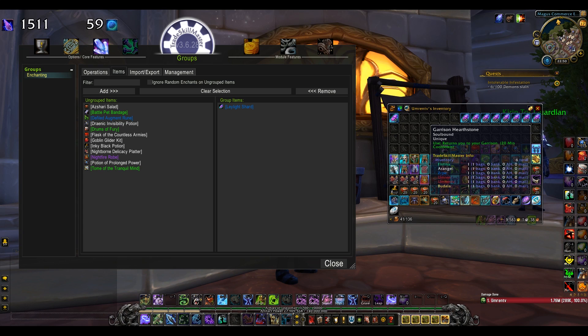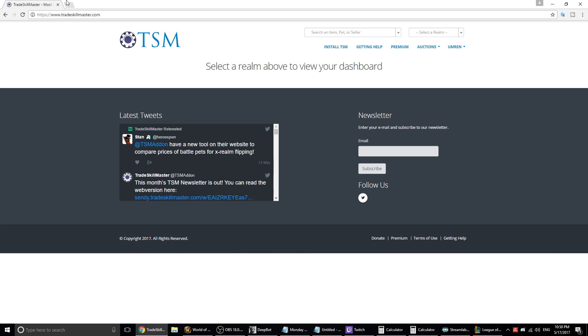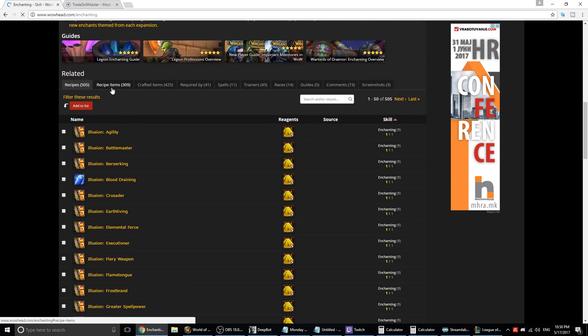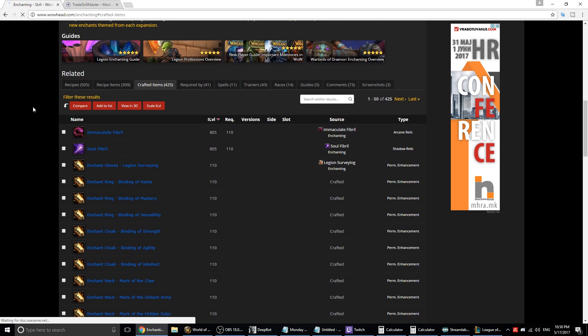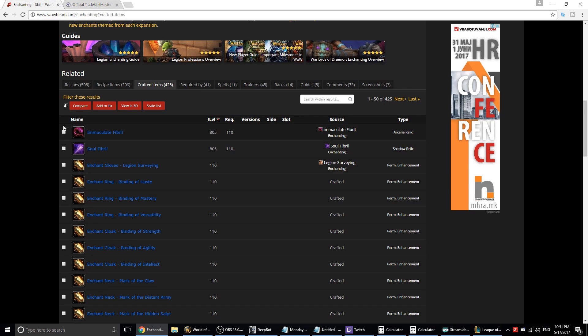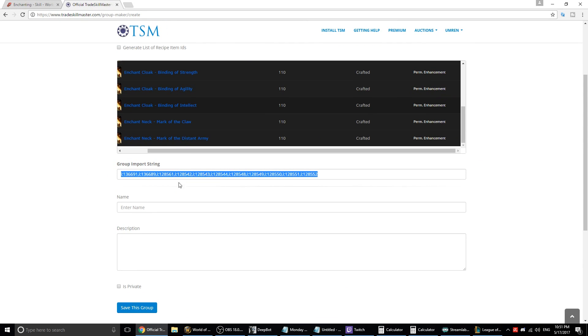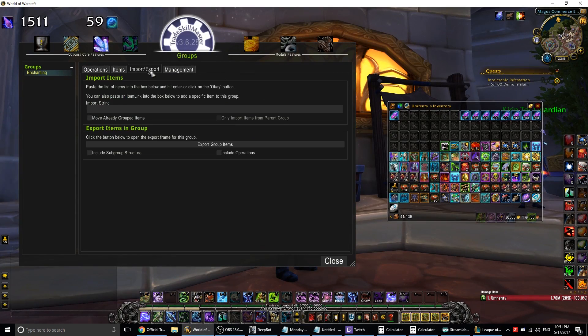If you want to add multiple items to a group, the TradeSkillMaster team did an amazing job of providing a tool for it on their website. All you have to do is go to Wowhead, search for specific items, copy them from the list, then go to the TSM website, use the tool at the top, paste the stuff there, and then just copy the item IDs that the TSM website gives you and paste them into the import section of the group you want to add them to.